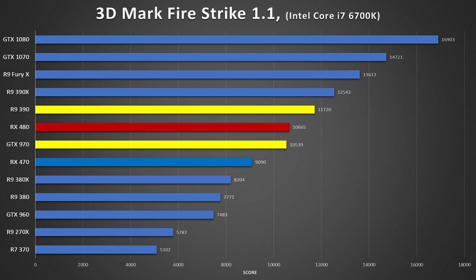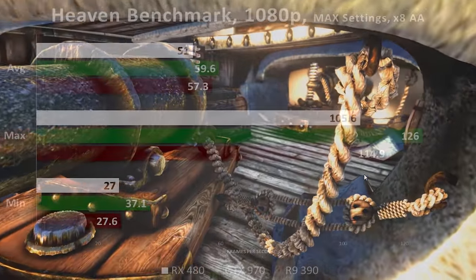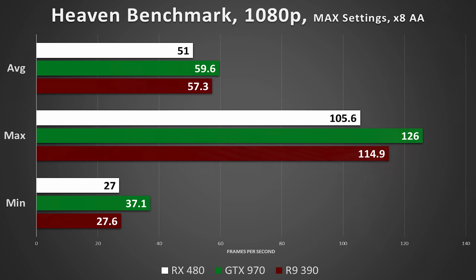So right off the bat, the RX 480 is not on par with the GTX 980 as many of you assumed — at least at stock speeds, but that's for another video. Heaven benchmark yields much of the same. The RX 480 doesn't stand out on its own, but again, considering the fact that this card is about the same price as the GTX 960, we're pulling ample performance from this thing.